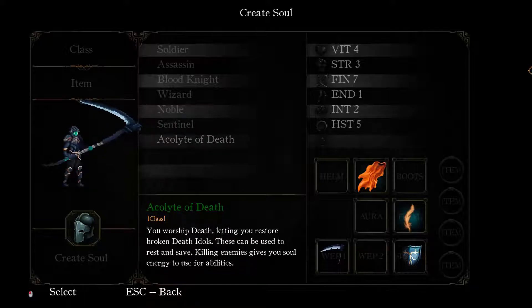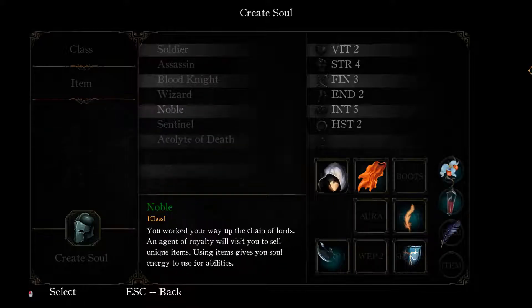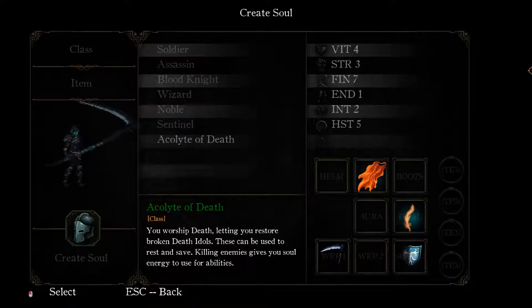And then Acolyte of Death - you worship death, letting you restore broken death idols. These can be used to rest and save. Killing enemies gives you soul energy. Wait a second - letting you restore broken death idols, this can be used to rest and save. So I can't do this with the others? I watched like two or three episodes of somebody else playing it and this person was playing as Acolyte of Death. I wanted to try other classes as well, and that's why I felt so inclined to buy this game.